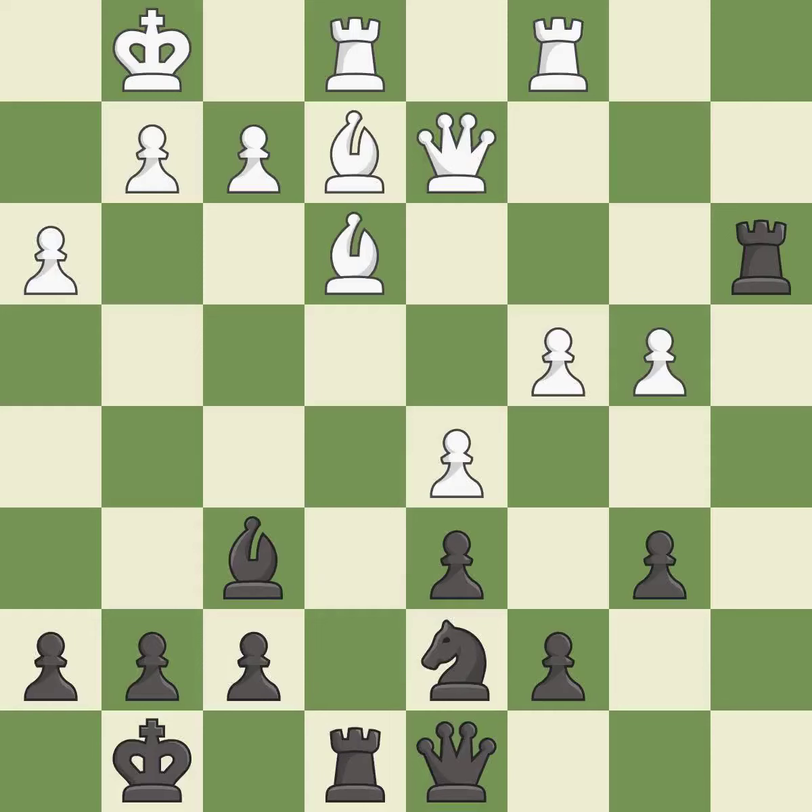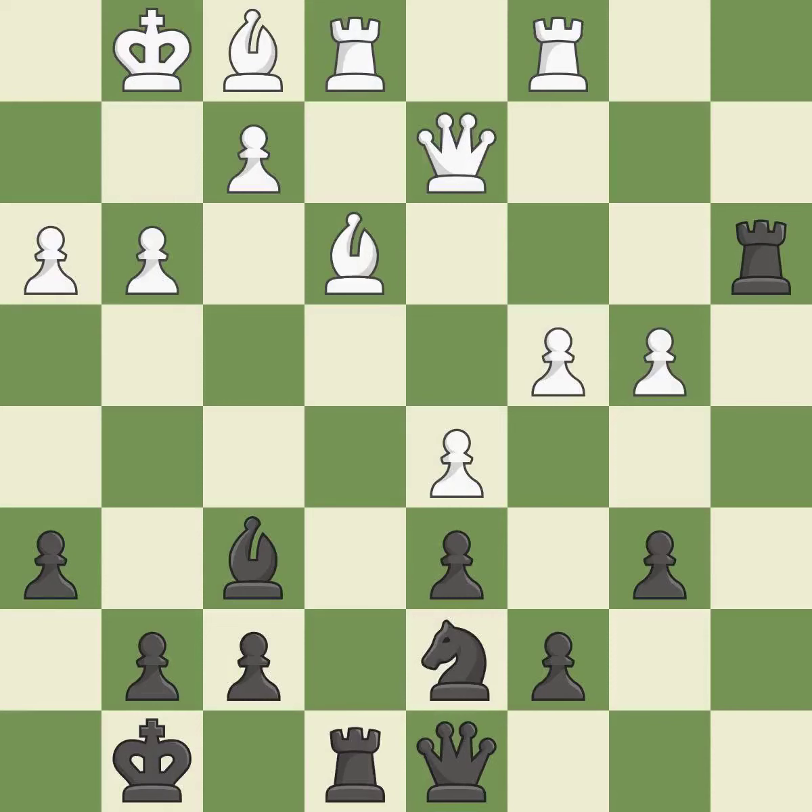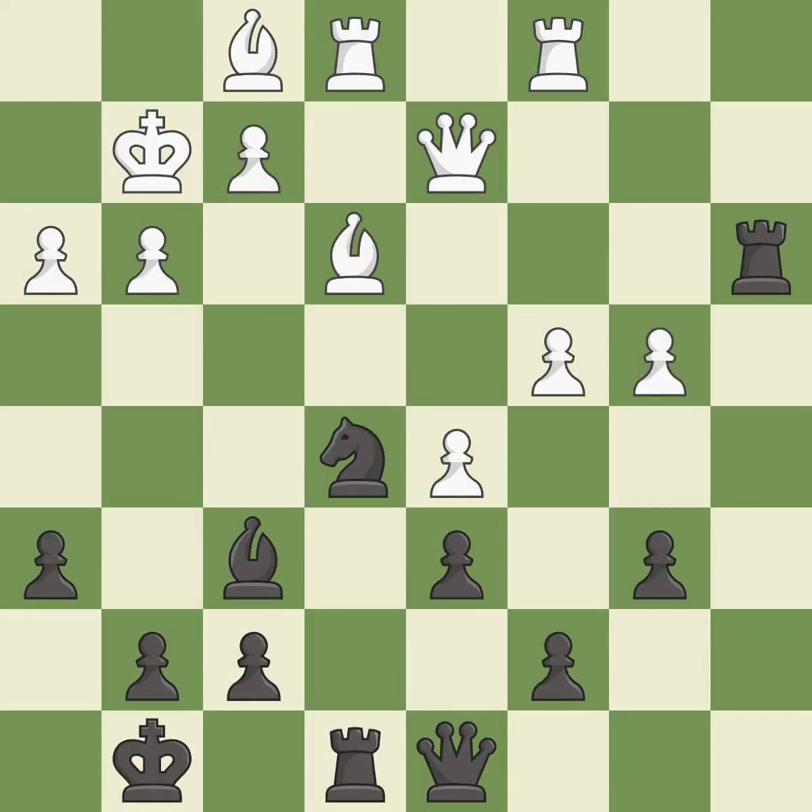This activates a rook by developing it off of its starting square — it is excellent. This is not the right idea — it is an inaccuracy. That's fine — it is good. This is not the best — it is an inaccuracy. This mobilizes the knight, allowing it to control more of the board. This threatens to fork pieces — it is good. This stops the opponent from being able to fork pieces — it is best.